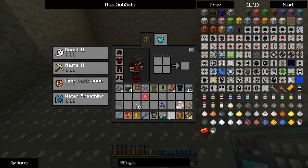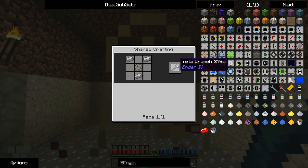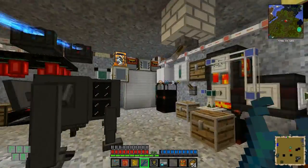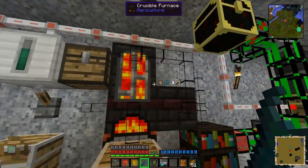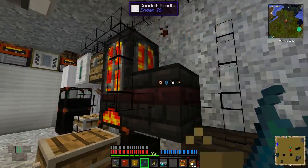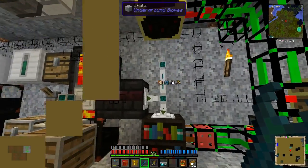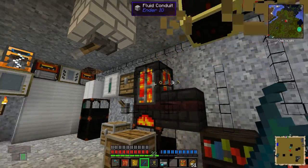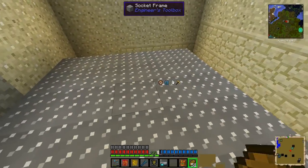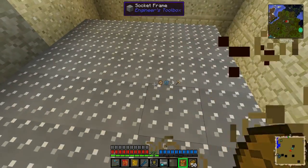This is a Yeta wrench from Ender IO. I prefer this, and as you can see it interacts better with its cables. For example, if I'm on power right now, all non-power cables have gone clear. Now I'm on redstone - I don't have any redstone cables, so they're all clear. Now I'm on item, fluid, and then ME, which I don't have any ME ones either. The icons down there are normally different, but they're one of the things I've changed within my texture pack.